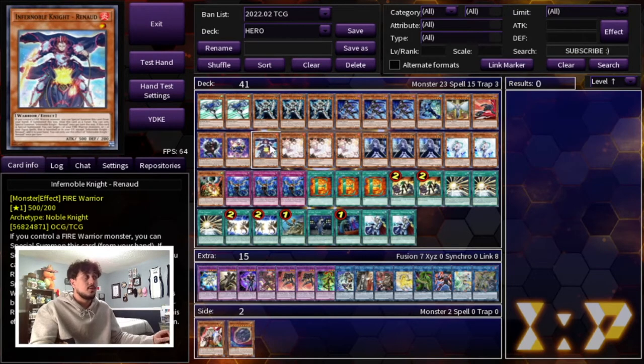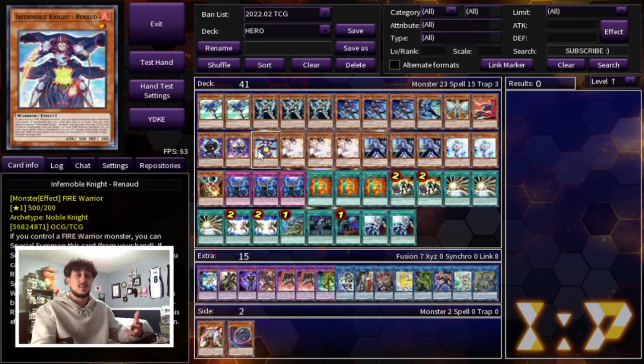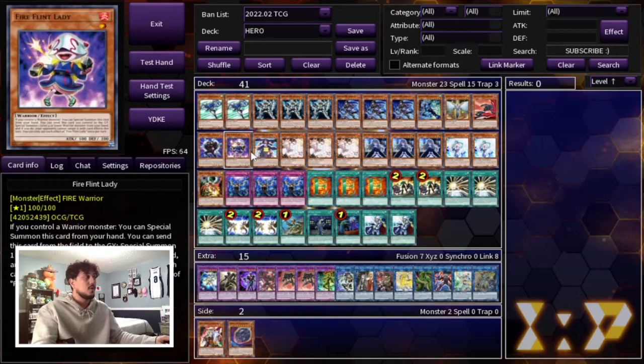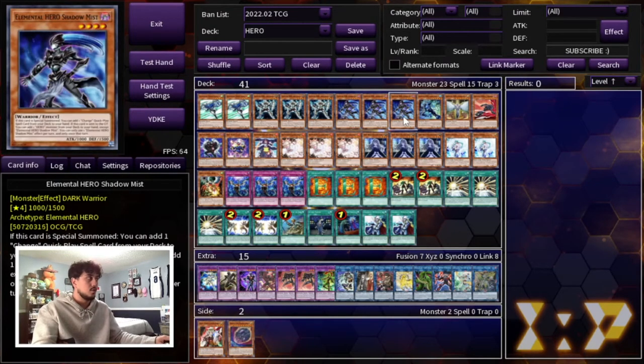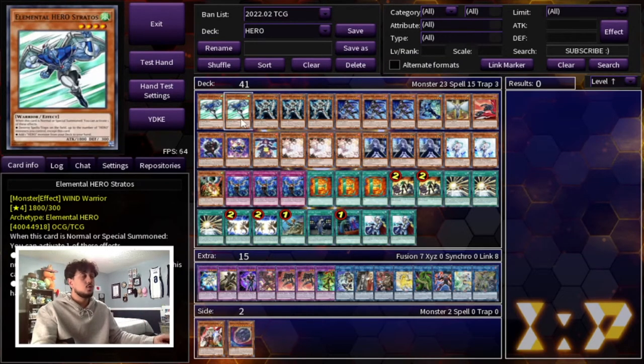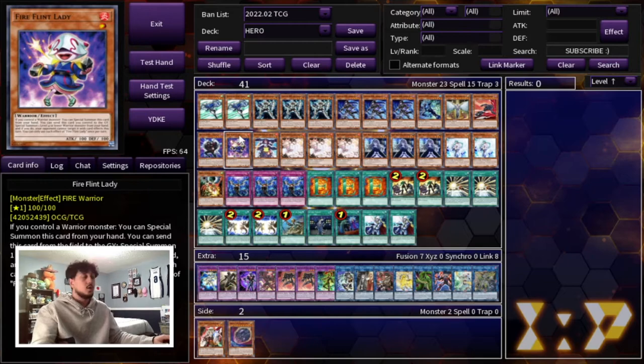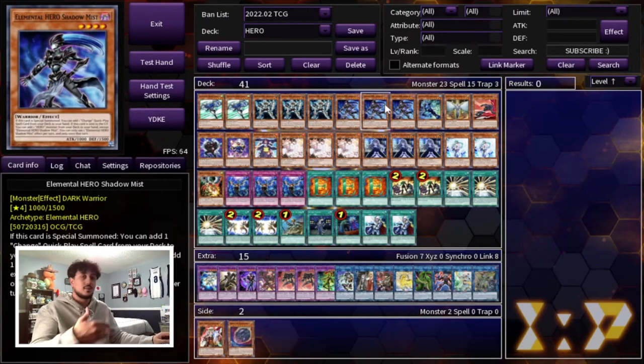We're playing one Fireflint Lady as well as one Infernoble Knight Raynaud. The reason you need to be playing Raynaud is because it's going to add back the Living Fossil from your graveyard, which lets you get an extra extender. This card can also help you make into something like an Apollo on your first turn — some boards you can end on Apollo plus DPE and Dark Law, which is even stronger. Fireflint Lady is great as an extender if you open her with any other warrior. She also has an effect where if she's on the field, you can send her to the graveyard to special summon a level four or lower warrior monster from your hand. So if you need to use your normal summon on Stratos, search Shadow Mist, and then play Fireflint Lady — her effect special summons Shadow Mist and you get the full combo going.